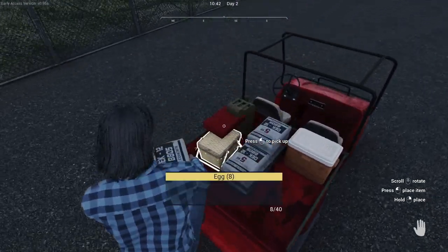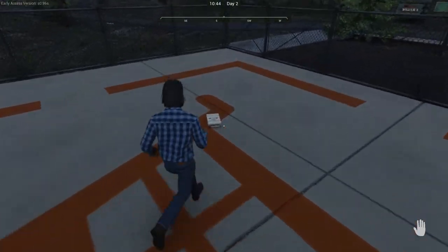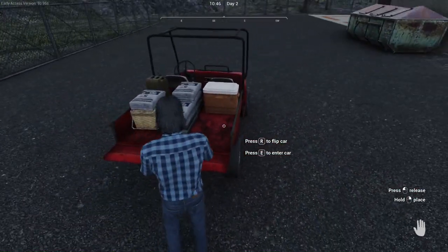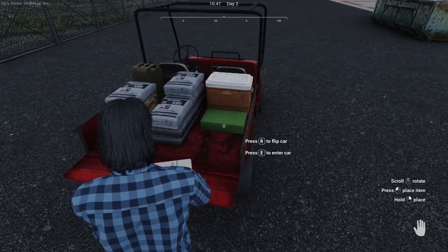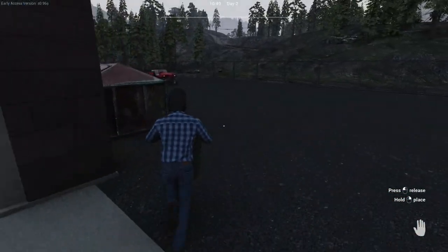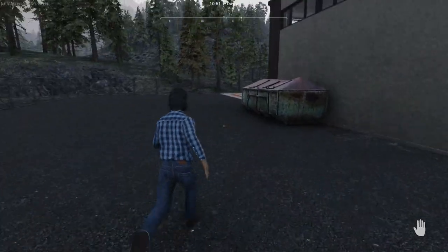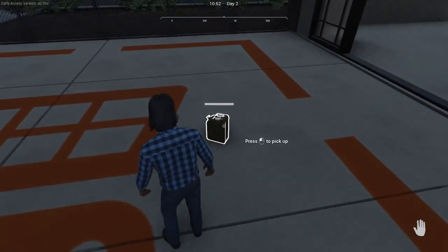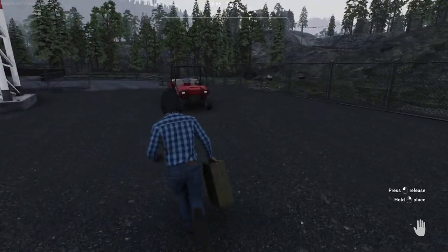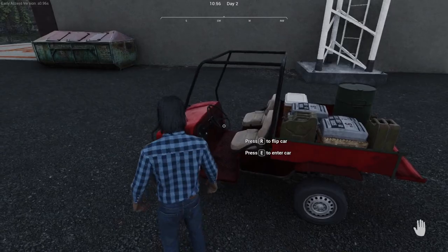I can put you on the basket — that's fine. I won't be moving the basket anyway. I've only got about eight eggs, but it's just enough to make a little bit of money. Let me rotate you there — there we go. I've got to get the jerry can. It'd be nice to actually be able to carry two things at the same time, like a jerry can in one hand and a basket in the other.